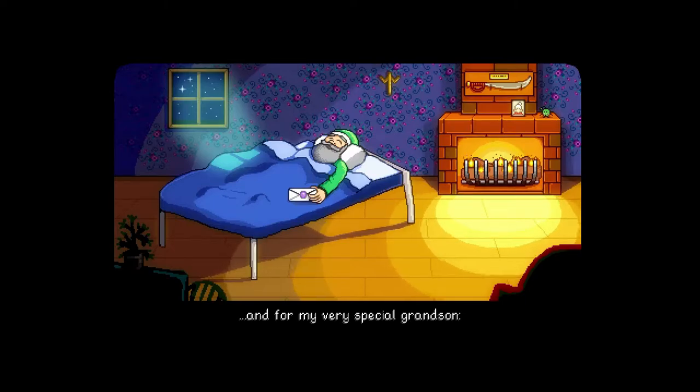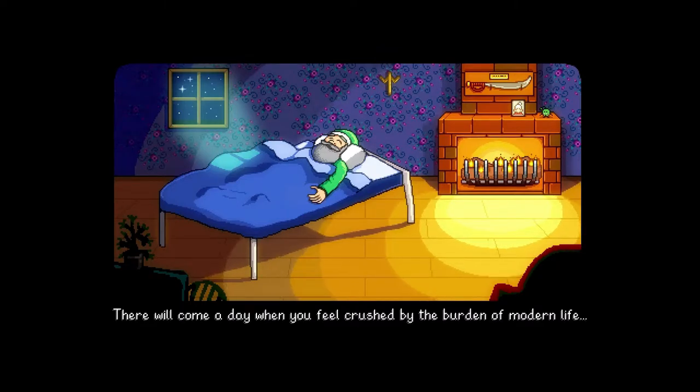The opening cutscene plays — grandpa is speaking: 'For my very special grandson, I want you to have this sealed envelope.' Okay grandpa, no problem. 'Don't open it yet — have patience.' Now listen close: 'There will come a day when you feel crushed by the burden of modern life...'